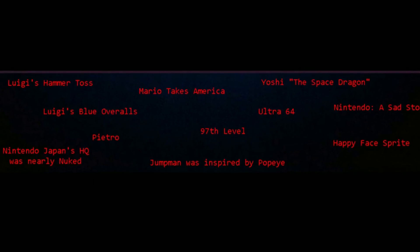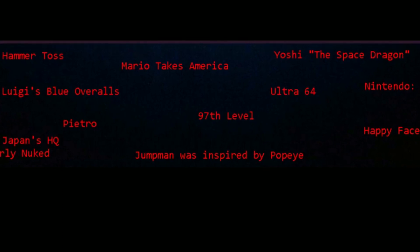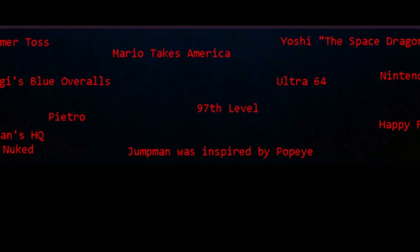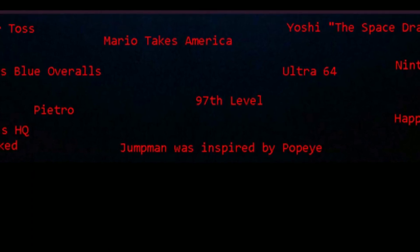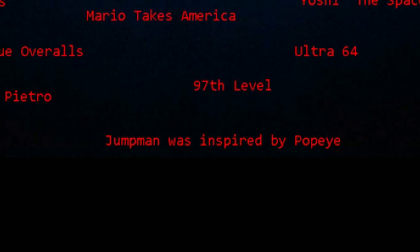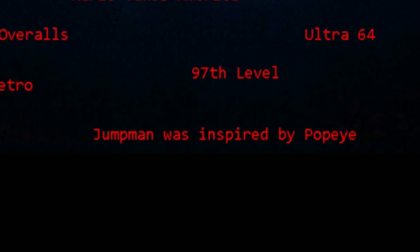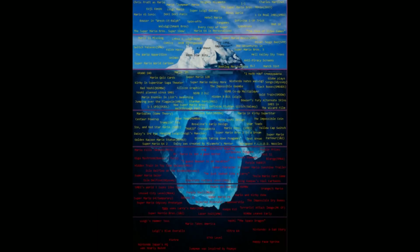Jumpman was inspired by Popeye: Shigeru Miyamoto wanted to make a game about Popeye, but Nintendo couldn't acquire the rights, so they had to create their own unique characters — and that's how Jumpman Mario was born. Imagine a world where Popeye was the face of gaming and not Mario. And that, my friends, was the Super Mario Bros. Iceberg. I really hope you enjoyed it — thanks for watching, and goodbye.